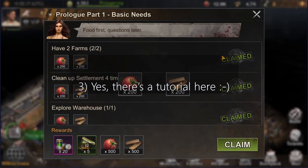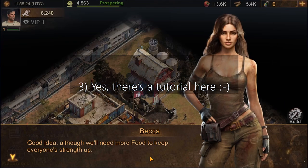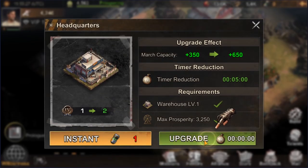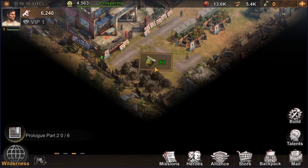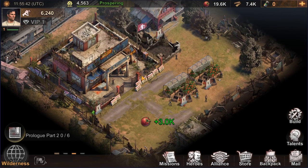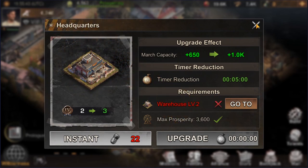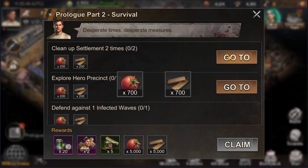I don't think I should focus on the tutorial in this video because it's fairly straightforward and requires just a lot of tapping while you go through initial objectives like clearing your settlement from zombie leftovers, some piles of trash, and learning how to move your heroes and train new troops. The tutorial itself is not that long — it should take you a few hours to complete — and once done, at a certain stage you will have a prompt to either create your alliance or join an existing one. And that's where the fun starts, so make sure you do that.